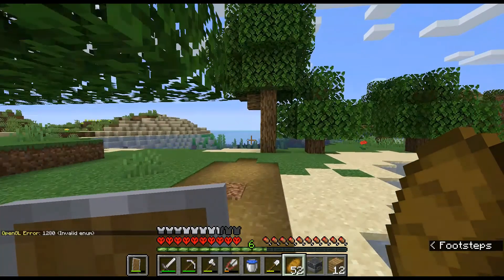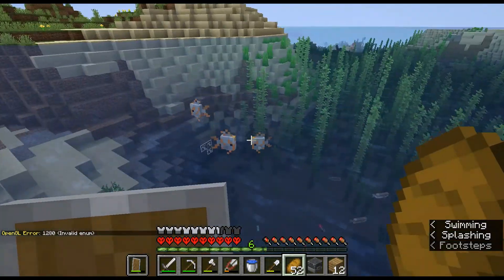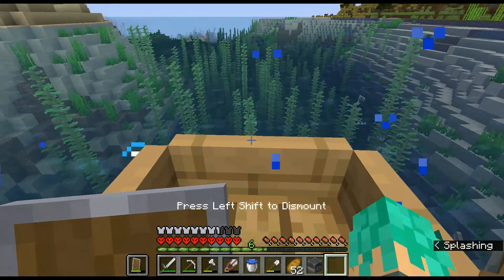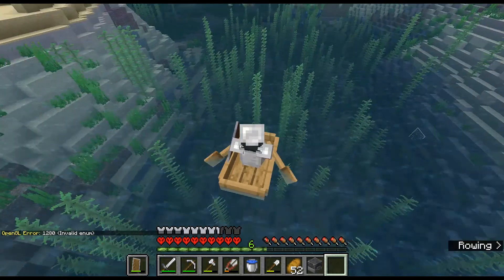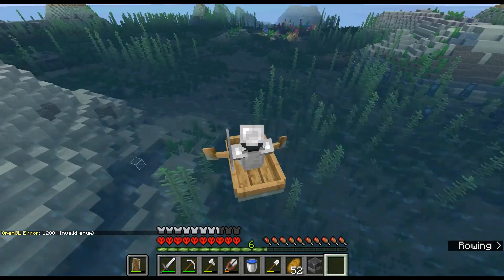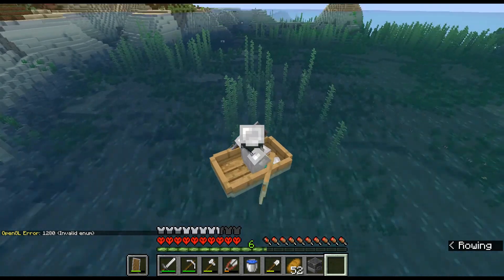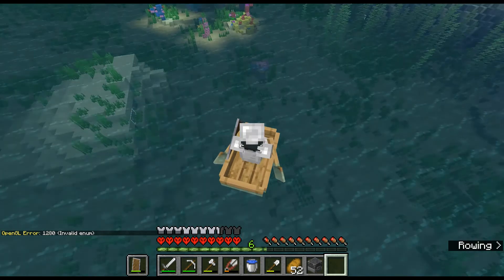Essentially, I can just see ores that are in the water very clearly. It doesn't matter what level they are in the water — I can just see them. So the only thing I have to do is look for a ravine with magma blocks at the bottom. And here we've actually got a nice little coral reef over there — that's pretty cool.